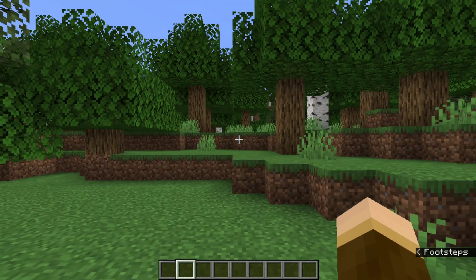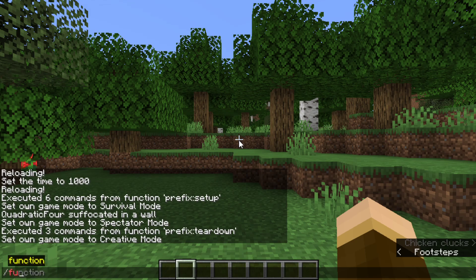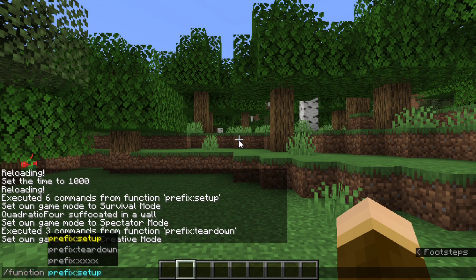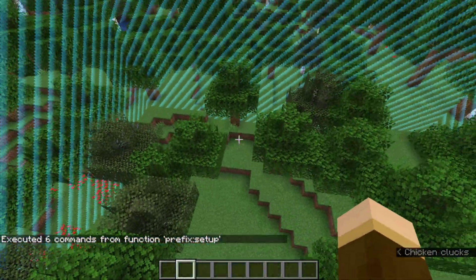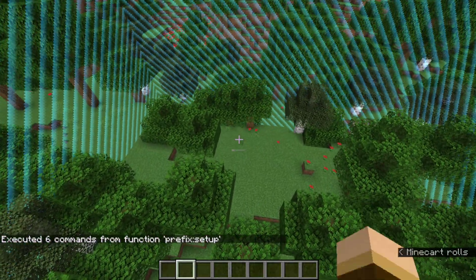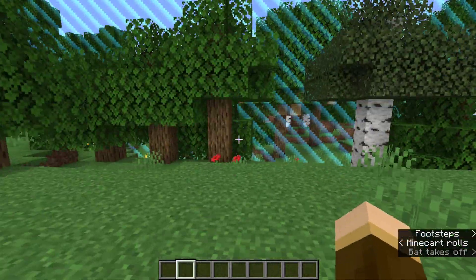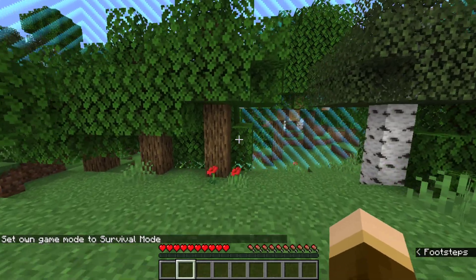This data pack I like to call the Moving Borders data pack. To start it, all we have to do is type in slash function setup, and we'll see that the world border has shrunken and it's moving. There's a reason why it's called the Moving Borders data pack, and that's because, obviously, the world borders are moving.